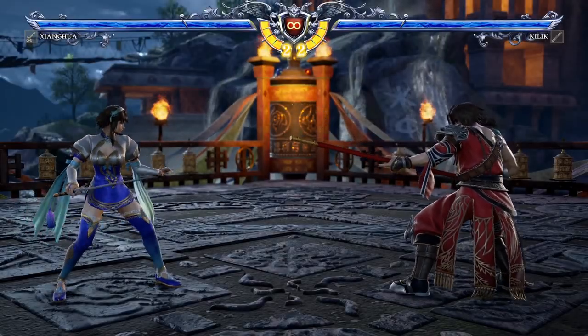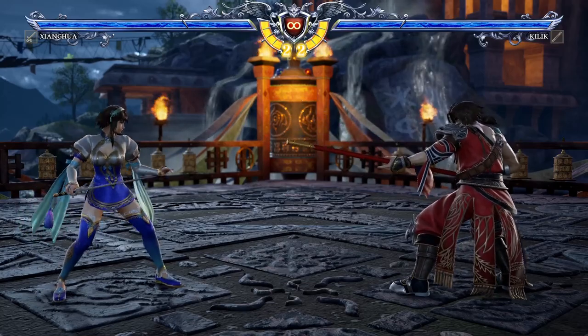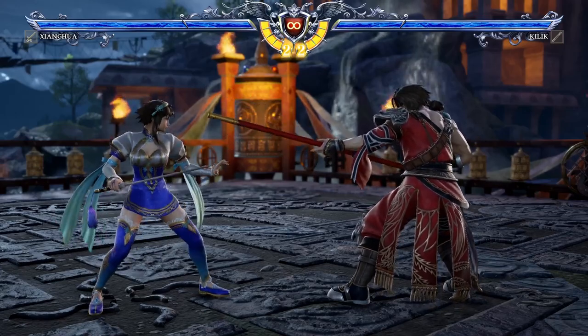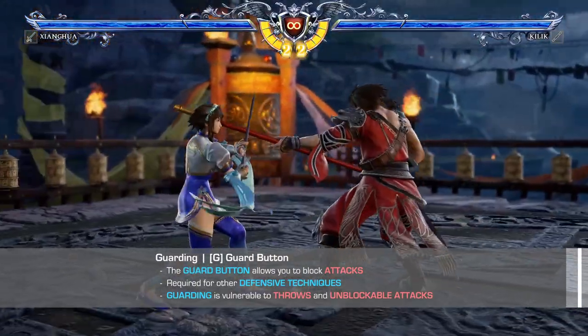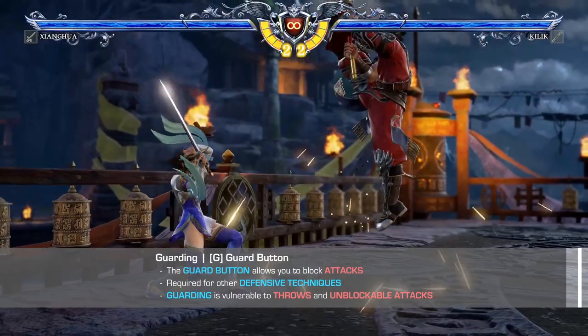As the old saying goes, the best defense is a good offense, but it wouldn't hurt to learn how to block in this game. So, what better place to start than with the guard button. The guard button is your primary method of defense during a fight and is at the core of every other defensive tool in Soul Calibur.